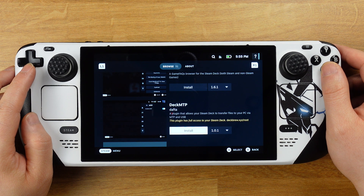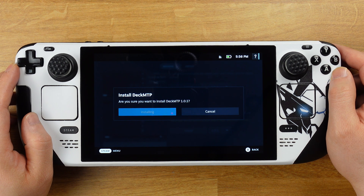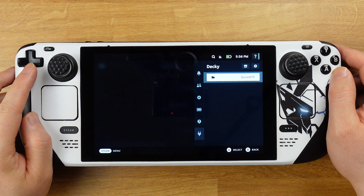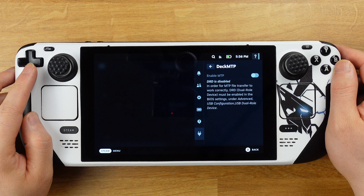Look for "Deck MTP" to install. Click install after you find it, then confirm the installation again. Now we have the MTP plugin installed.